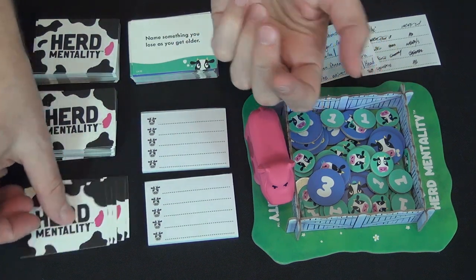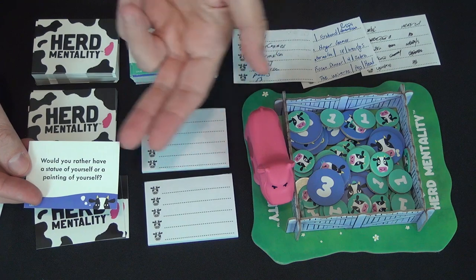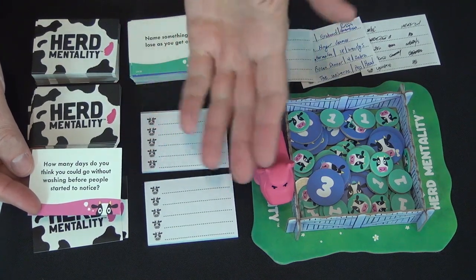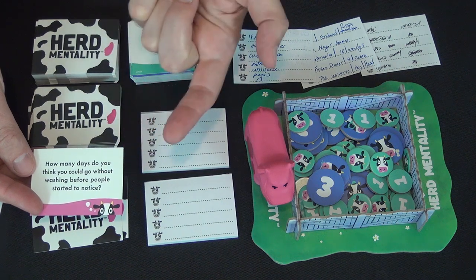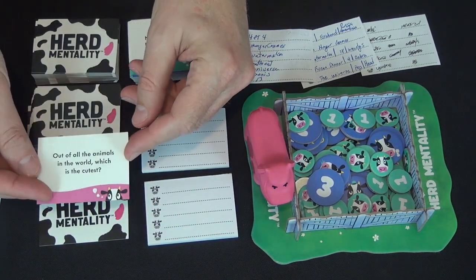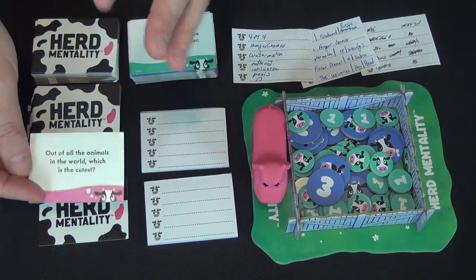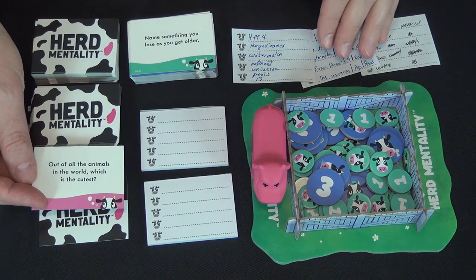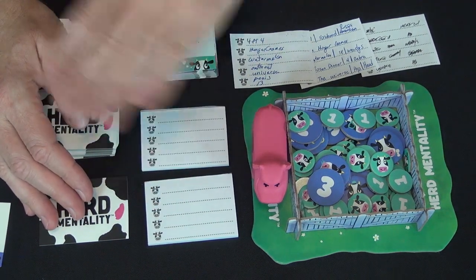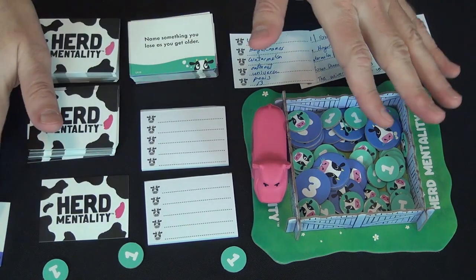'What is the stickiest food?' That seems like it'll invite stories. 'Name a bird that can't fly'—you have a few choices that probably come to mind. 'Would you rather have a statue of yourself or a painting of yourself?' Similar categories to Green Team Wins, but more open-ended personality comes through. When you do have a clear majority—one answer more common than any other—all of those people who gave that answer score one point. That's it, regardless of how many people said it.